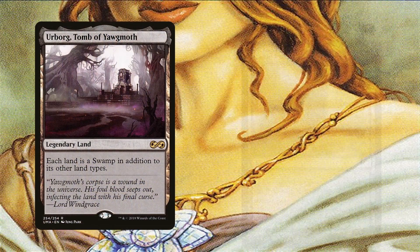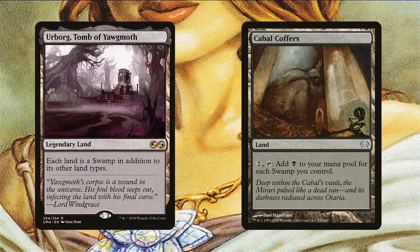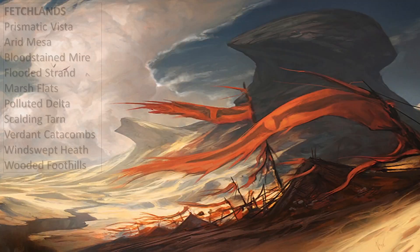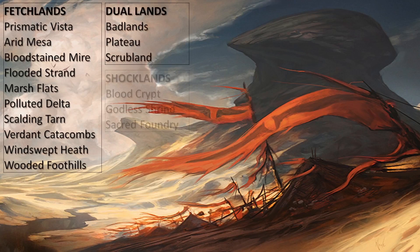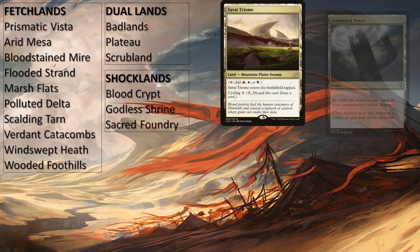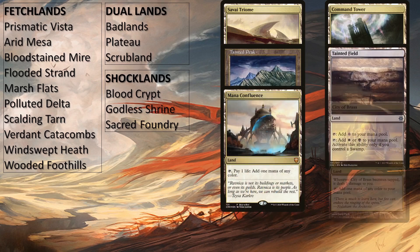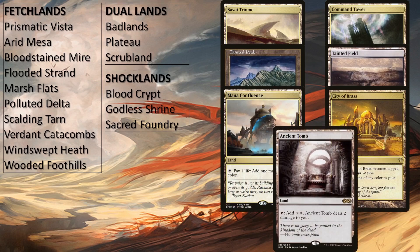Urborg Tomb of Yawgmoth and Cabal Coffers have the potential of generating a ton of black mana, which can provide some explosive turns. The deck is running all 10 fetch lands, all 3 dual lands, all 3 shock lands, the Savai Triome, Command Tower, Tainted Peak, Tainted Field, Mana Confluence, City of Brass, and Ancient Tomb, as well as 3 of each snow-covered basic lands in case anyone's running anything that benefits from it.